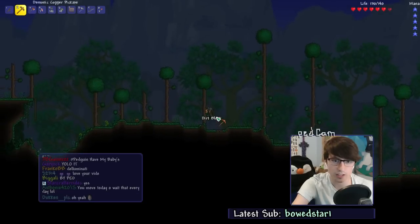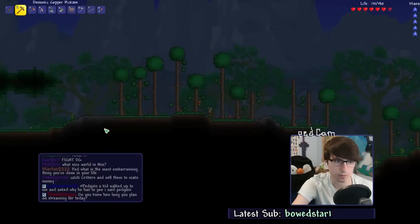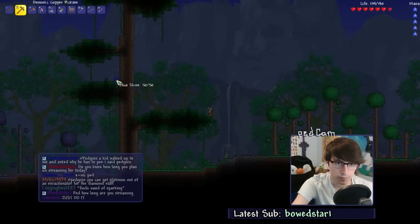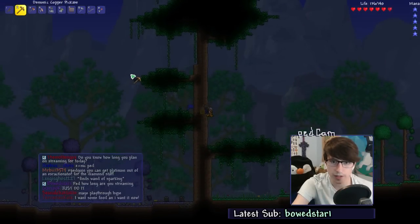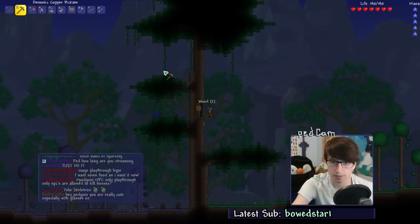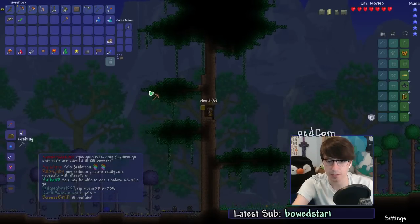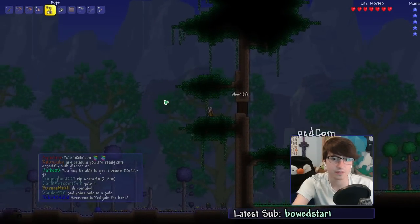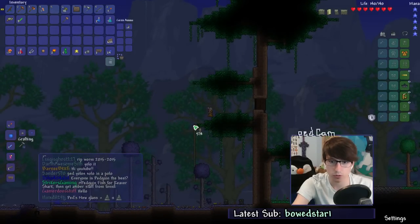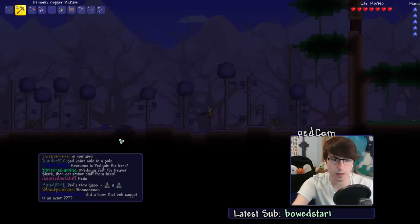No. God dang it, I hate when that happens. Makes it like impossible to get an NPC. If I go up here — opposite again. If I do it this way, then the corruption won't spread, right? I've just got to do some rope just in case we need to escape quickly. I'm out of here.